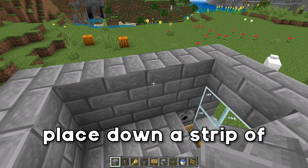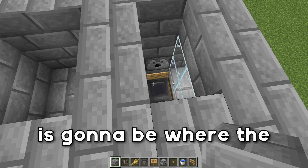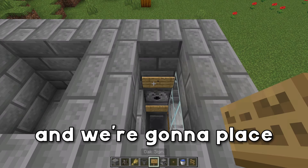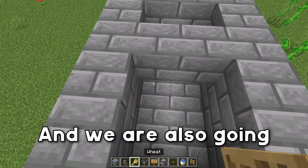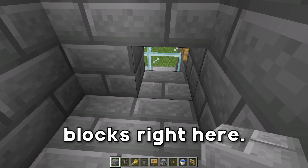We're then going to place down a strip of blocks right here. This is going to be where our adult cows go, and this is going to be where the babies fall. So we're going to grab our signs now and place down a sign right here, and another sign right here. We are also going to place down some temporary blocks right here. We can then grab our water buckets and place down two water buckets at the back.